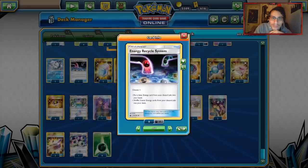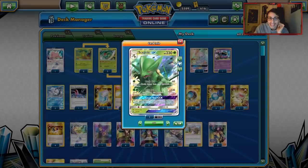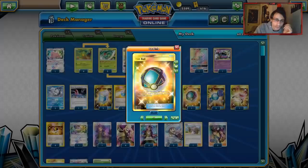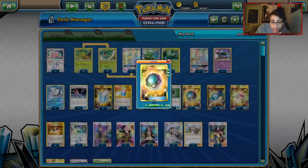For items, I'm playing one Energy Recycle System to keep energy coming back when you spam Max Potion. Three copies of Max Potion are very important to consistently heal all your Sceptiles. I'm playing one Nest Ball, four Net Balls, and four Ultra Balls. Net Balls also get you an Energy, which combos really well with Max Potion and helps set up multiple Tricos. Three Rare Candies let you go aggressive with Sceptile when needed.